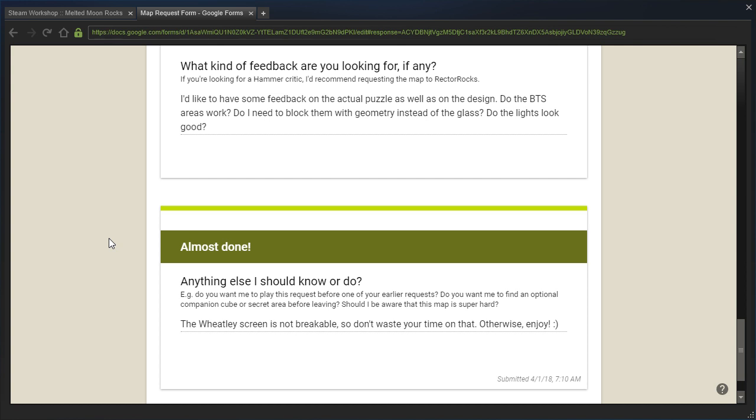The request says: I'd like to have some feedback on the actual puzzle as well as on the design. Do the BTS areas work? Do I need to block them with geometry instead of the glass? Do the lights look good? The Wheatley screen is not breakable, so don't waste your time on that. Otherwise, enjoy.